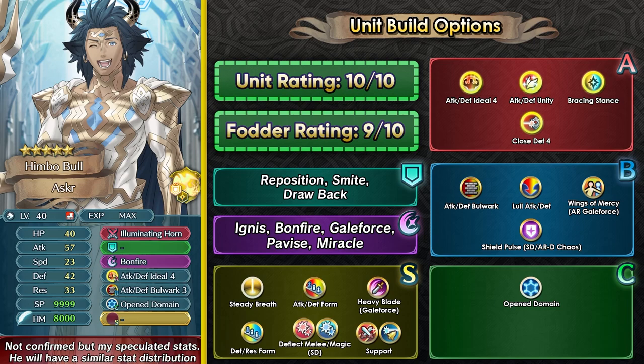In some cases he can be better than Ash, especially for Galeforce teams, and he is going to be an outstanding unit in Summoner Duels and for the Chaos Season. In the Chaos Season especially, both offense and defense, he's gonna have his usage as a frontliner and melee tank. His fodder is also pretty good with Attack Defense Bulwark being a skill that a lot of slower tanks can utilize and function competitively. And then he also has Attack Defense Ideal.